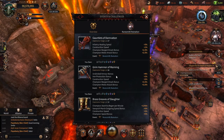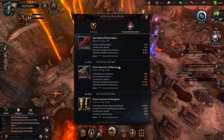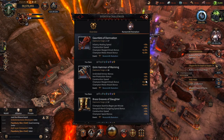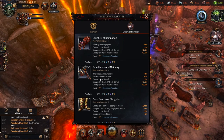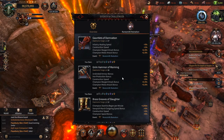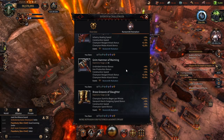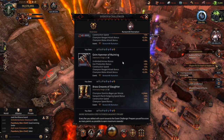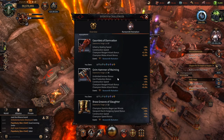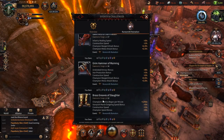The Grim Hammer of Maiming is absolutely awesome because there are very few weapons that are good that you can craft, at least until around keep 30. The main great thing about it is that in addition to the construction bonus being twice that of the other items in the set, you also get an undivided armor bonus — only 4% at core but up to 35% at legendary, which is insane. Even at rare it's 15%, and since most of your tanks will be undivided, you're giving the right buff to the right troops.